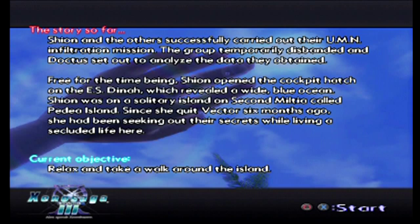Welcome back, this is BallerScoopa with more Let's Play Xenosaga Episode 3. The story so far: Shion and the others successfully carried out their UMN infiltration mission. The group temporarily disbanded and Doctus set out to analyze the data they obtained. Shion opened the cockpit hatch on the ES Dinah, which revealed a wide blue ocean. Shion was on a solitary island on Second Miltia called Pedia Island. Since she quit Vector six months ago, she had been seeking out their secrets while living a secluded life here. Current objective: relax and take a walk around the island.